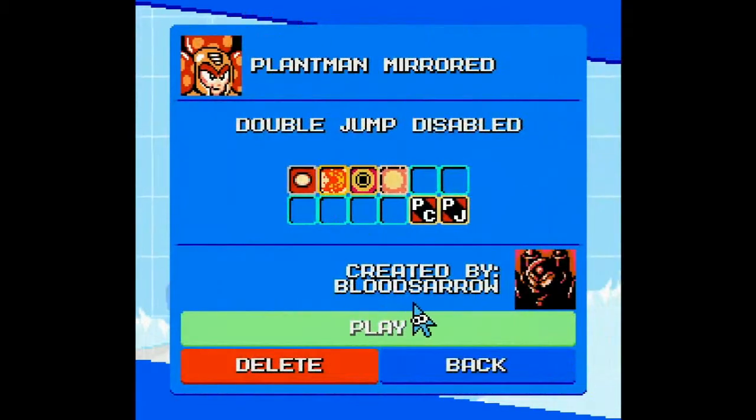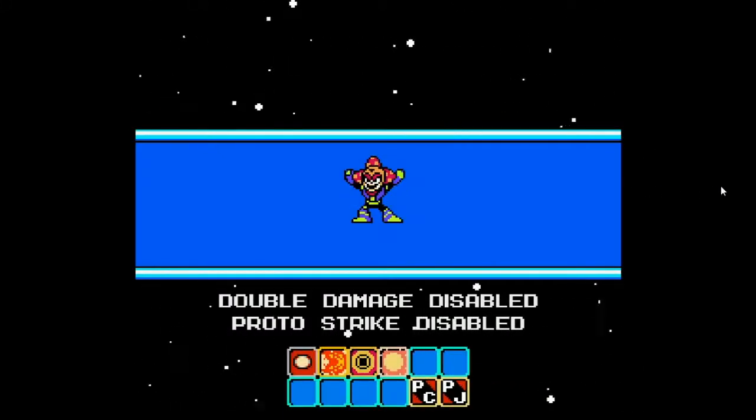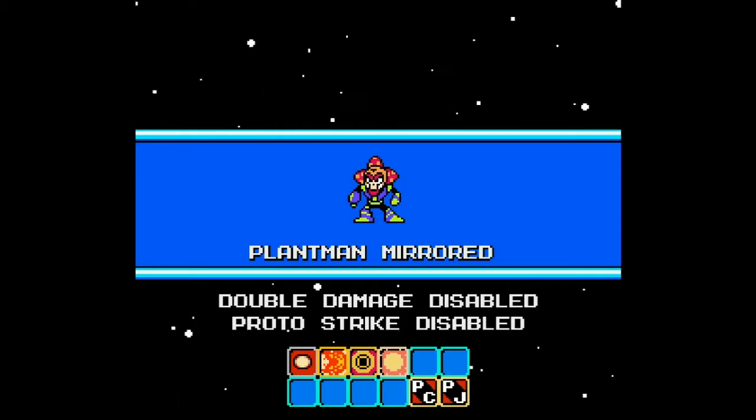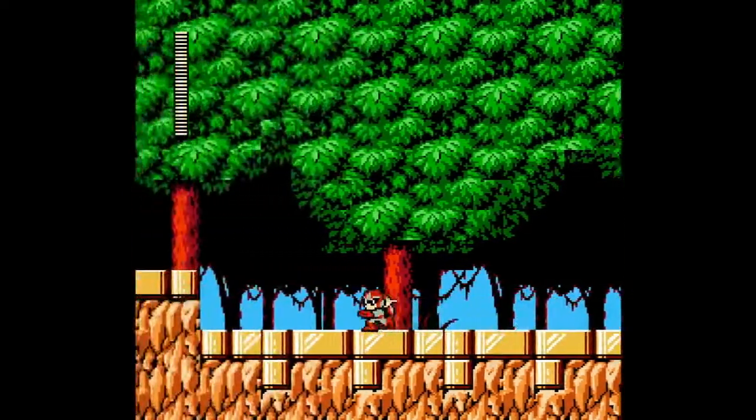We've got some time today. We're going to play Plant Man Mirror — this one is by Blood Sorrow. We're playing as Proto Man, we get some fire weapons, and our double jump is disabled. Why would double jump be disabled if that's a base thing? Maybe there's a thing in here where you can transform into base. There are pickups that let you transform, and we're actually going to the left, not the right.